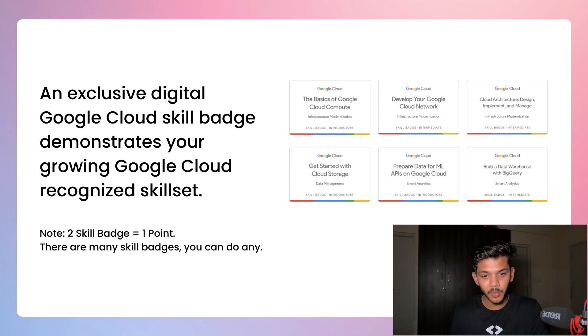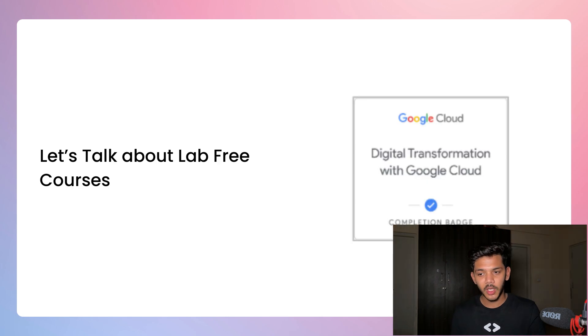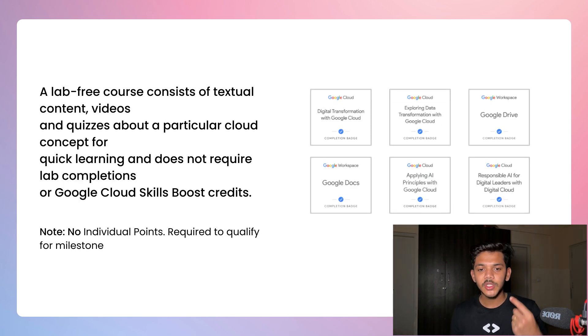A Skill Badge is a series of labs that helps you gain a specific skill on cloud. If you complete two Skill Badges, you get one point. Lab-Free Courses are different from Arcade Games, Arcade Trivia Games, and Skill Badges — those three all involve labs that require credits. Lab-Free Courses do not require any credits. There are no individual points for Lab-Free Courses, but they are required to qualify for any milestone.